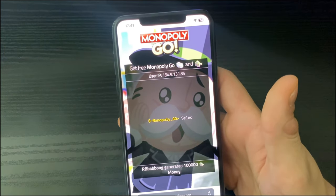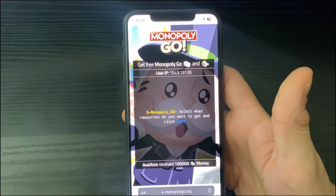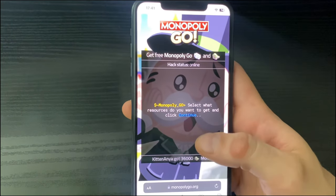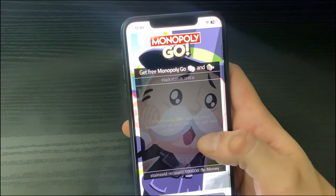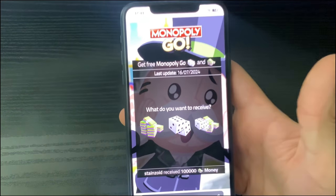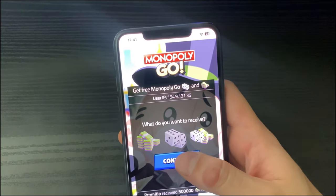Once the prompt pops up, you will be selecting the resources you want to receive in your Monopoly Go mobile game with this Monopoly Go mod. Click on Continue, then select what you want — the money, the free dice rolls, or both. Your boy always goes for both.